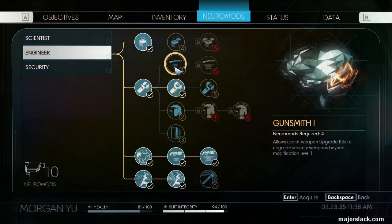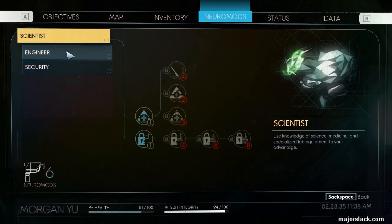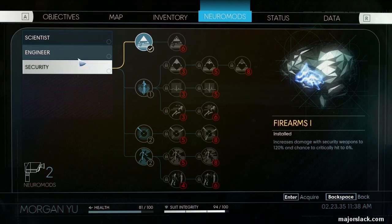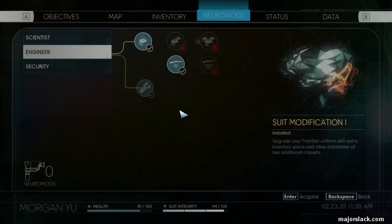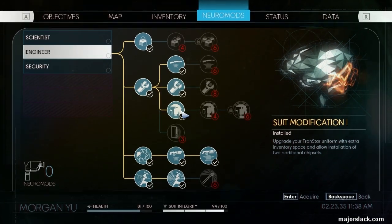To do that we're going to spend some of these Neuromods in the right places. First, let's get Gunsmith 1 — that's going to cost us 4 Neuromods. And instead of Gunsmith 2, I think it makes more sense to get Firearms 1 right here, which will also cost us another 4 Neuromods. And finally, let's get Suit Modification 1 to give us some much needed extra space in our backpack, because we're going on a long haul and there aren't many recycler stations on the way.